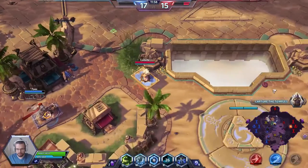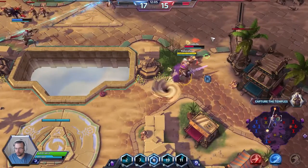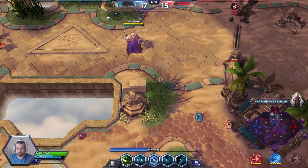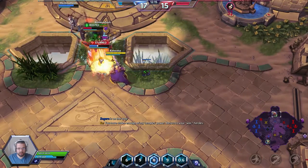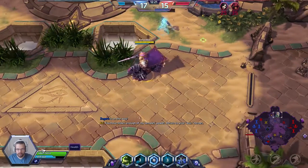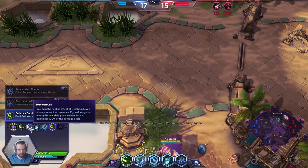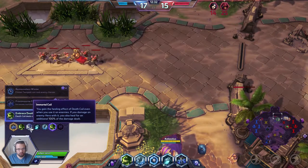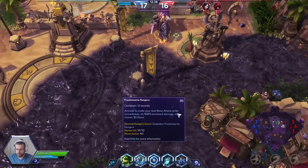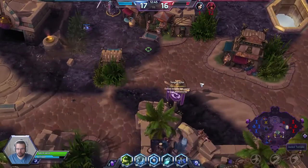The enemy team wants to collapse — I'm fine with that. This Chromie is a little bit out of position; I'm gonna take her off her mount, send out this ability, get some slowing on. This Diablo is a little bit out of position — I'm gonna activate my E right here to get him out of this fight. So the actual tooltip is: you gain a healing effect of Death Coil even when you use it on enemies. If you damage an enemy hero with it, you also heal for an additional 100% of the damage dealt. Super good ability. You also have to take into account that your projectile has to return.